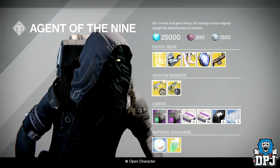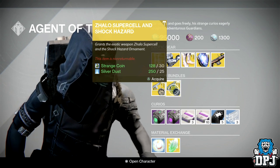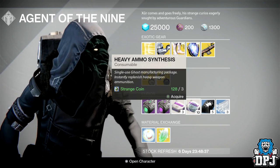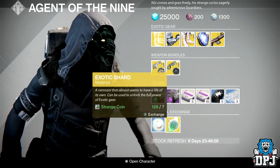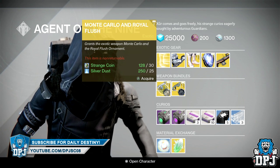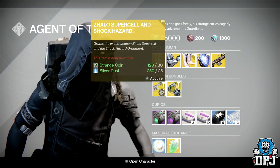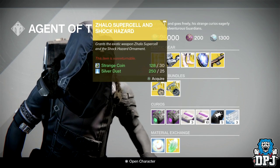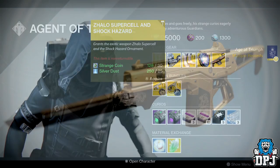I'm not wasting my silver dust or my strange coins — I already have the Monte Carlo and the Zhalo Supercell, which is a great weapon especially with the rainbow nightfall this week. As always we also have glass needles, strange coins, heavy ammo packs in threes and tens, the Void Drive, Emerald Coils, Mote of Light, and exotic shards. I was actually hoping these bundles would be random, but it makes sense that they've done it this way since silver dust isn't that easy to come by. Still waiting on that No Land Beyond ornament.